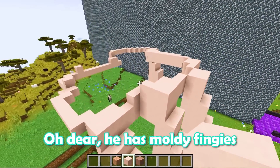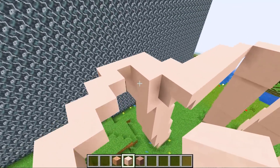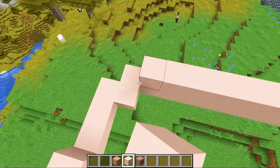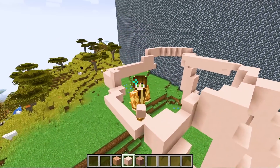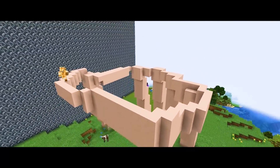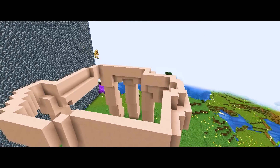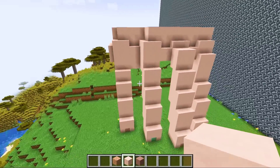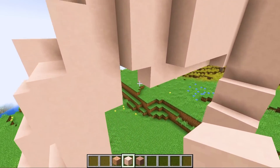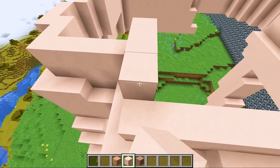He's got moldy fingies. I think all we can do at this point is just build up. Do I even try to build with cohesion? I don't even know, I'm just going to build around it and see what happens. Okay, this is looking a little bit better. I definitely wish I had widened out the fingies a little bit more. If I have time I might go back and do that, but I think we need to work on building up the hand part.